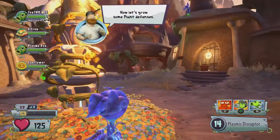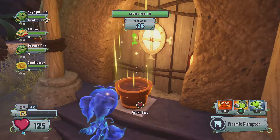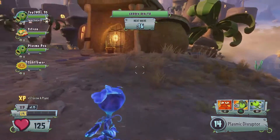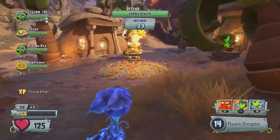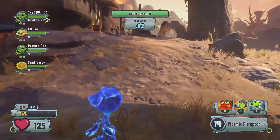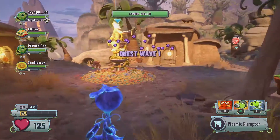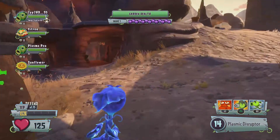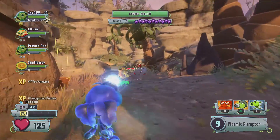Now let's grow some plant defences. There we go, let's put that there, and let's grow our last one, which is going to be a little healing flower. I'll just leave these two in and out. I think there's about 10 waves — I was doing that little garden defence a little while ago, and yeah, I was playing on normal and it was 10 waves.